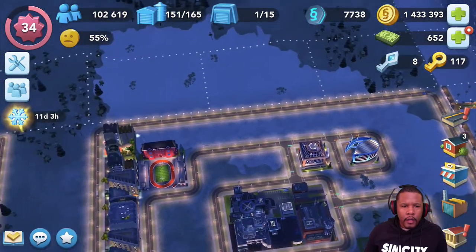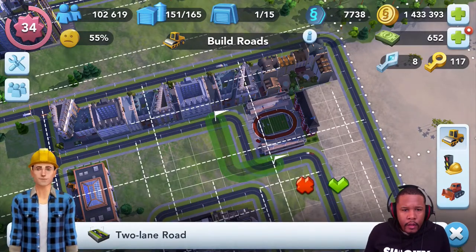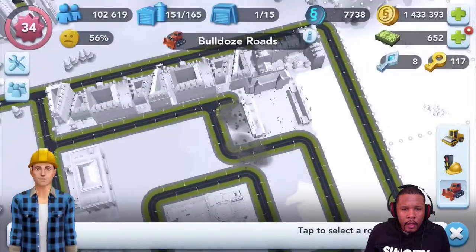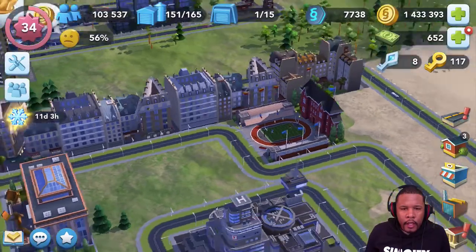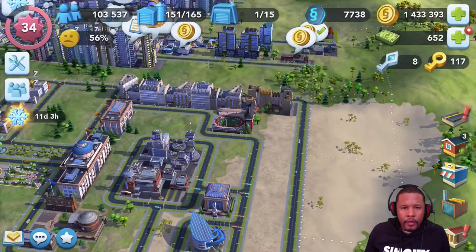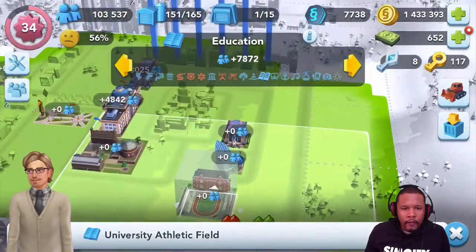I think we should delete this road — it doesn't really serve a purpose. When you think of a college campus, a lot of the roads aren't connected to the outside city. I've decided to move the athletic building because those Parisian buildings won't orientate the right way other than the position they're already in, so those buildings will stay and the athletic field will move.